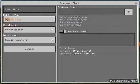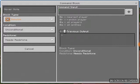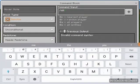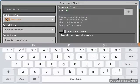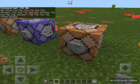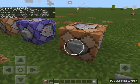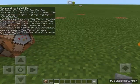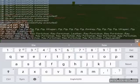Now let's say you want to kill them. Go into your second command block — this is going to be the kill command. Run it and it kills the pigs.